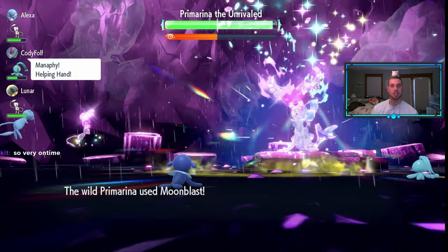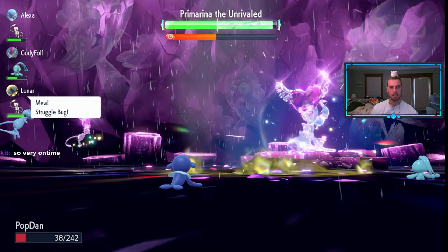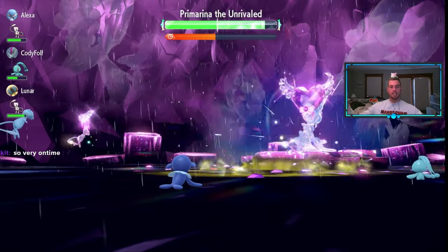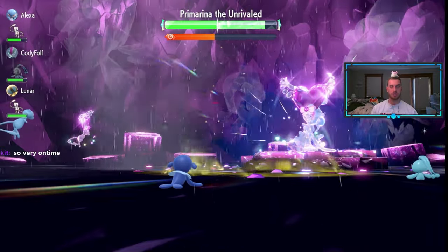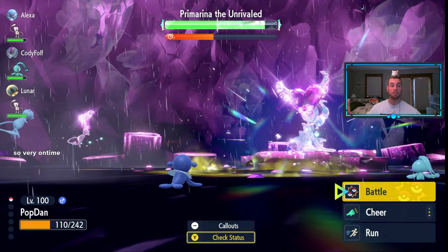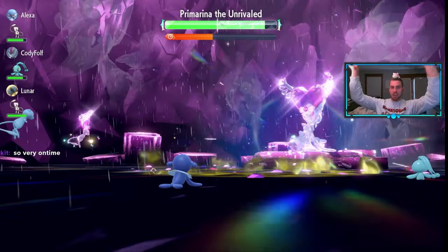But for this mermaid, this siren, this seal that's all about singing — I thought it should sing. It's going to sing and utilize the ability Liquid Voice to make Hyper Voice into a really strong Water-type move. We should do some solid damage here. Beautiful! We do need the Life Dew though, so I need to wait for the Life Dew because we're using the Metronome.